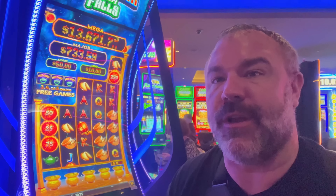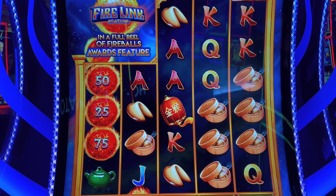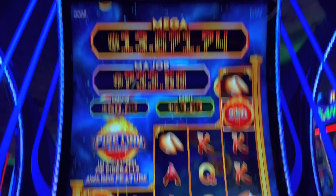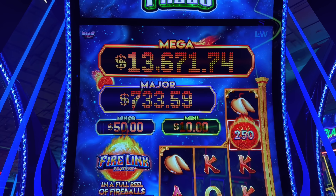We are at Yamava Resort & Casino. I'm gonna play Ultimate Firelink Cache Falls. This is an advantage game — watch me and let me know what you think. The Meg is $13,671, Major is $739 — it's not very high.